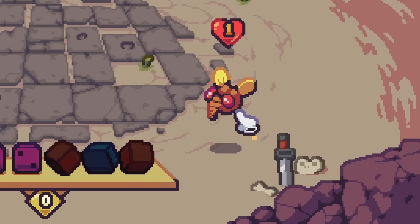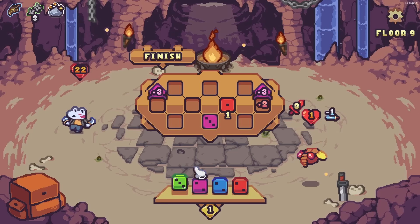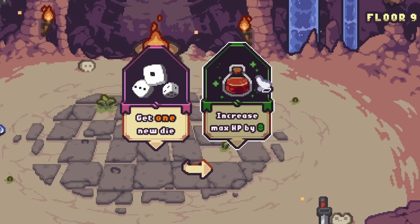The shield beetle's taken out, and now all that's left is you. We'll deal one damage to you and then use this opportunity to heal a whole bunch — oh wait, we're only missing one health. Never mind, just attack once and then we're at full. Do I want a new die or more max HP?